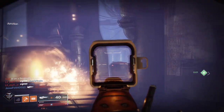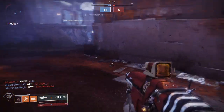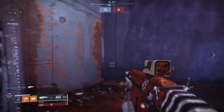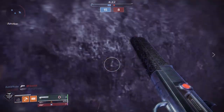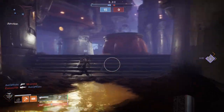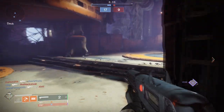The final step is jumping into Gambit and getting 15 — I believe 15 or 25, I forget — I think it's 15 guardian kills. You can be the invader or do some invading yourself. Get those kills, then go back to see Amanda and she'll have the Chaperone for you.